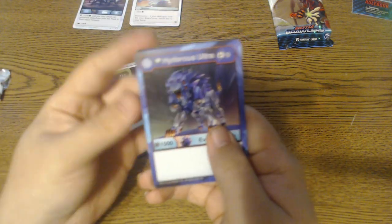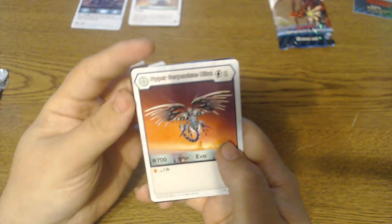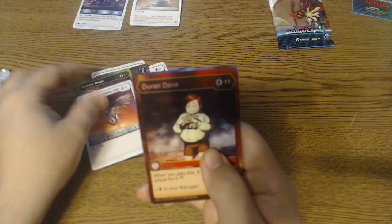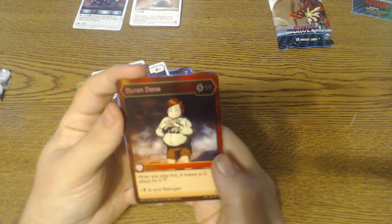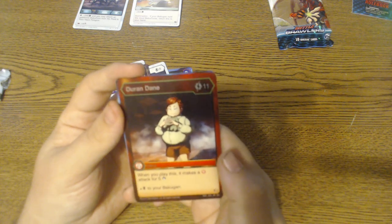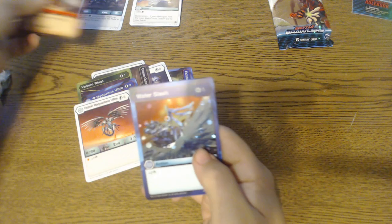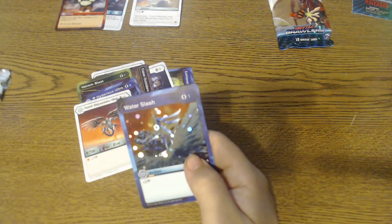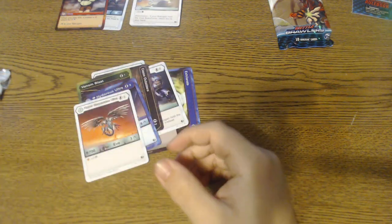I'll try to get another setup for the next video. Diamond Hydrus Ultra, Hyper Serpentese Ultra, and Durand Dane — there's a nice hero, that's an AR. And we got a Water Slash — so there's the high rarity card. Putting the foil in a sleeve, of course.